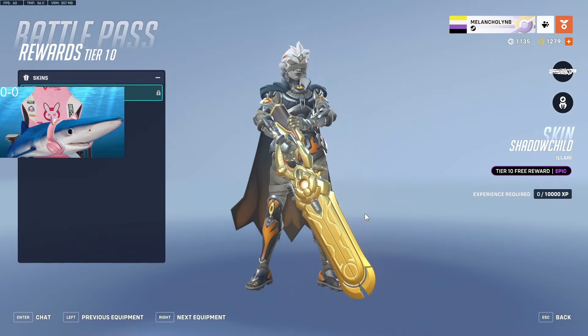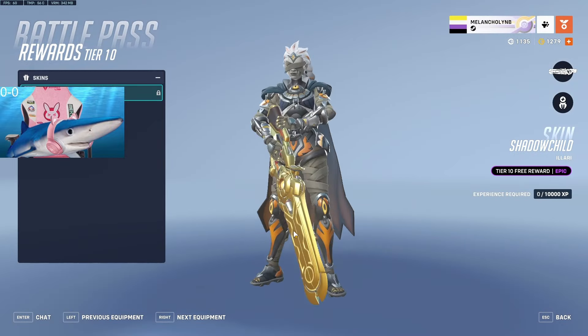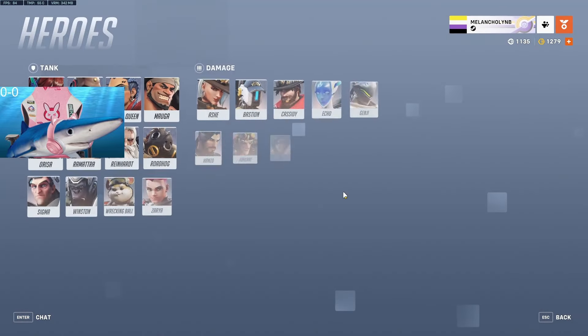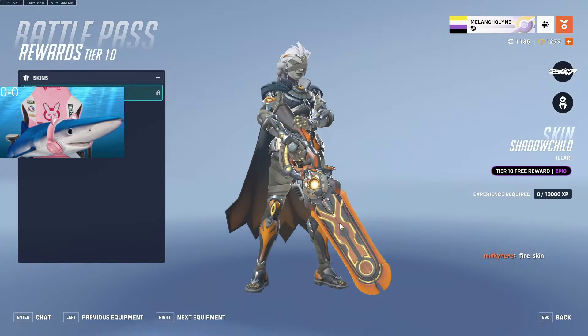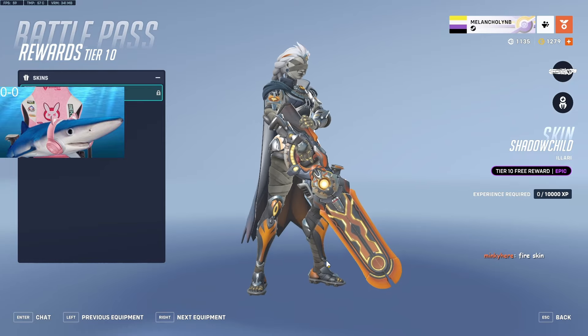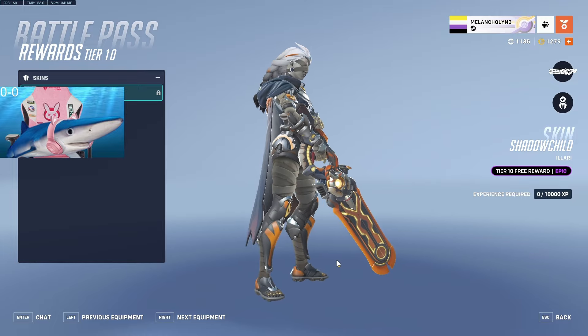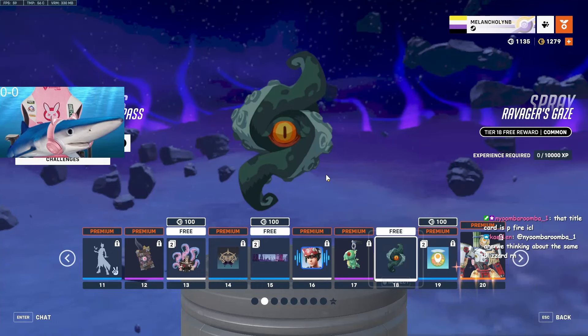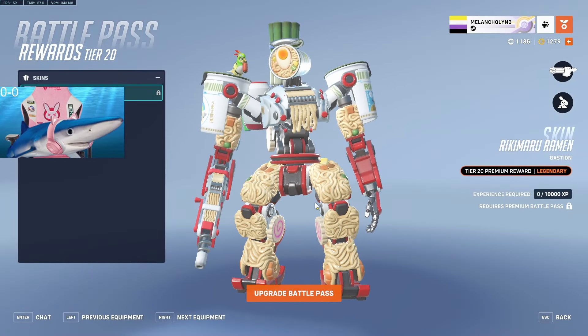We have an Illari skin — Shadow Child. Actually, that looks really dope, I like this a lot. Wait, should I unequip my gold weapon so we can actually see the weapon properly? Oh, I'm glad I did that because that actually looks cool. Yeah, I give this like a nine, especially for a purple skin, and you get it for free. One issue though — why is she wearing shoes but still has the grippers out?